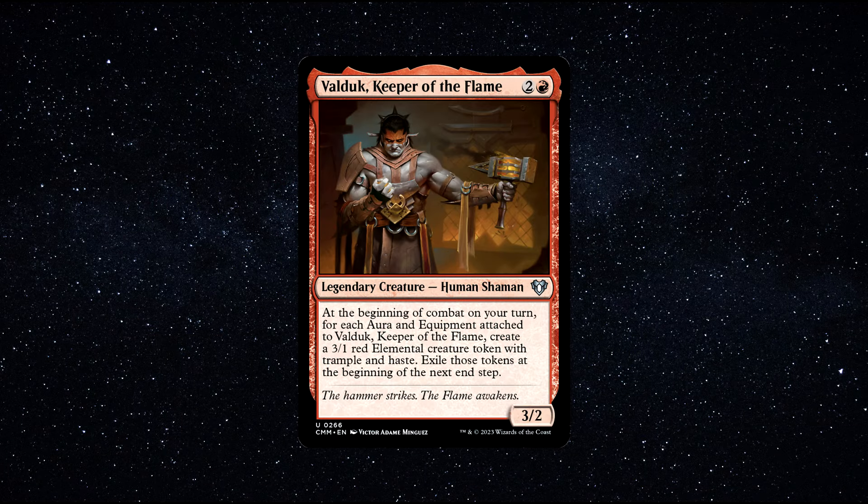Number 4. Valduk, Keeper of the Flame — a legendary creature, human shaman, that costs 1 red and 2 generic mana to cast. He has 3 power and 2 toughness. At the beginning of combat on your turn, for each aura and equipment attached to Valduk, Keeper of the Flame, create a 3/1 red elemental creature token with Trample and Haste. Exile those tokens at the beginning of the next end step.